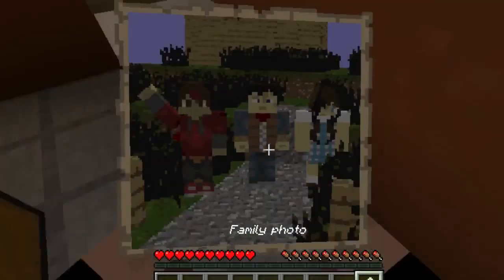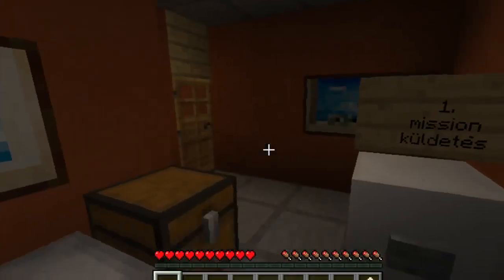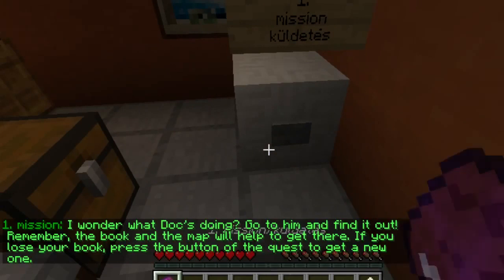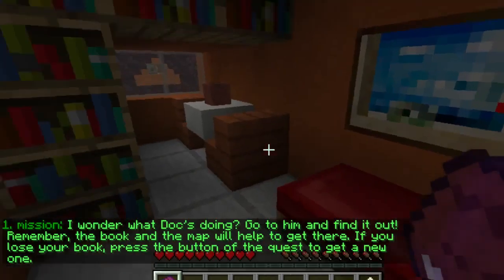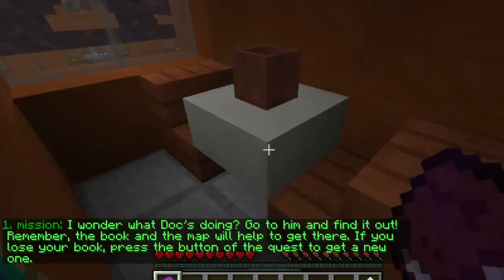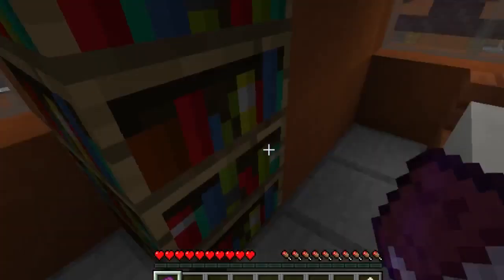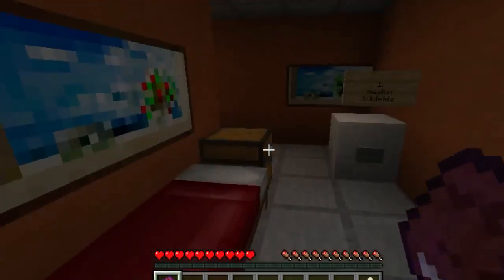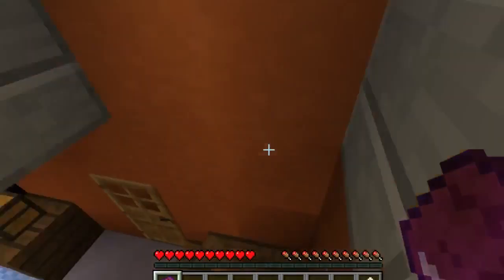The family photo. I wonder what Doc's doing - go to him and find out. Remember the book and the map will help you get there. If you lose your book, press the button of the quest to get a new one. Alright, let's do this.